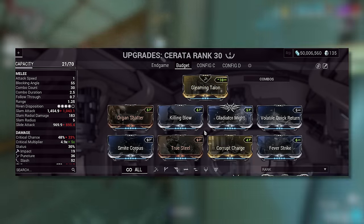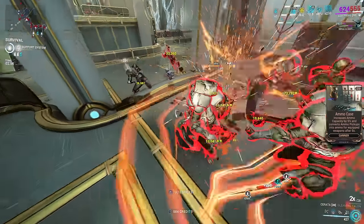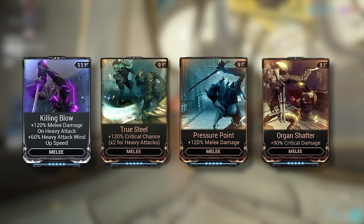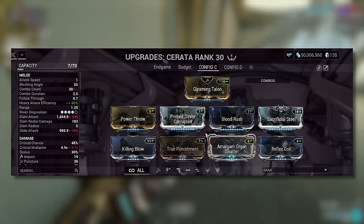If you are an early game player, then here is a budget build you can work towards. If you're a super early game player and you don't have all these mods, then you can just get Killing Blow, crit chance, melee damage, and crit damage — those four mods will carry you through the entire Star Chart. I did also put together a build for the heavy attack efficiency playstyle with Power Throw if you'd like to try that one out.